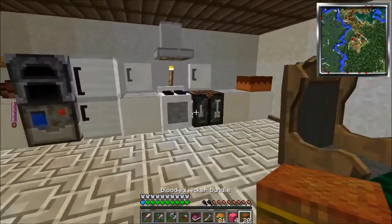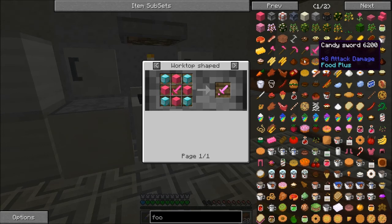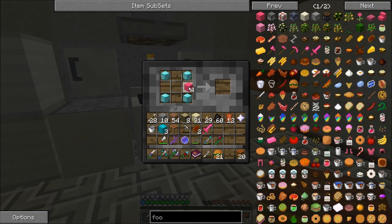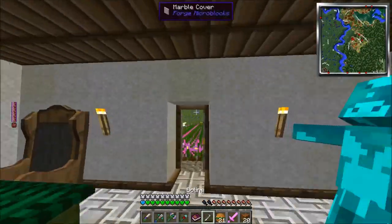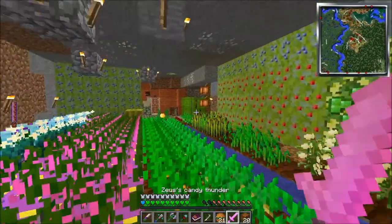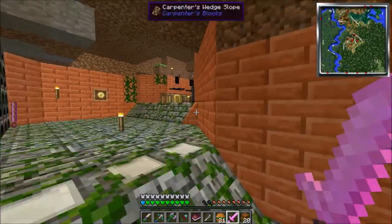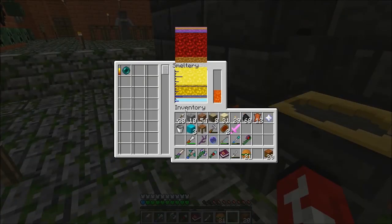Let us make this beautiful and amazing OP-ass weapon, and no one on the server knows about it except for me, because I like to mess around with things. Diamonds in the corner, candy blocks in these little spots, and candy sword. Zeus Candy Thunder. Now it may look like a regular candy sword, but you guys will know it is not a regular candy sword — you will discover that very soon once we get into the promised land.